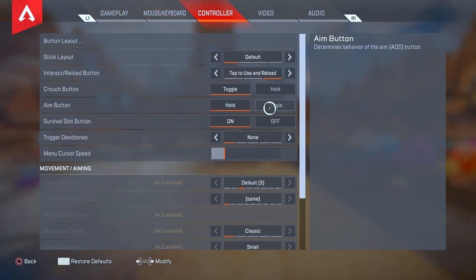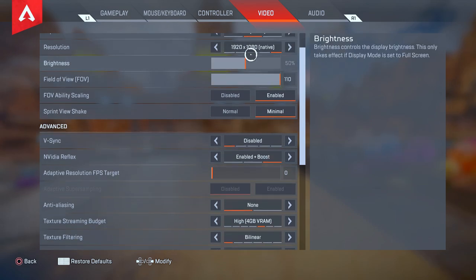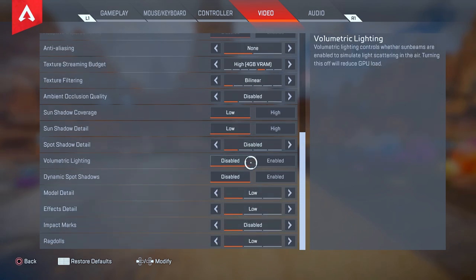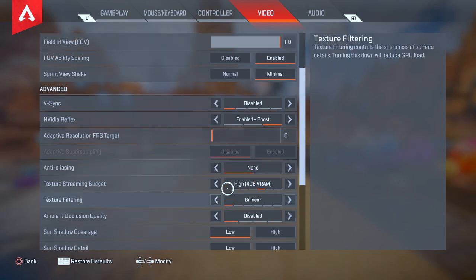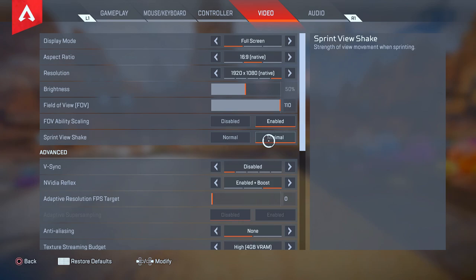Now let's go to the Video Settings. If you're on PC, everything here should be set to low or none. Having graphics settings on low reduces input lag, making your aim and movement feel much faster and more responsive. Turning these settings down is a real advantage. Another setting to address is Sprint View Shake and FOV Ability Scaling — set Sprint View Shake to minimal. On normal, the screen shakes all over the place while running, so minimal is a helpful advantage that makes the game feel cleaner.